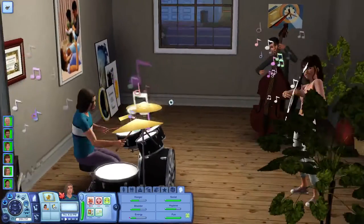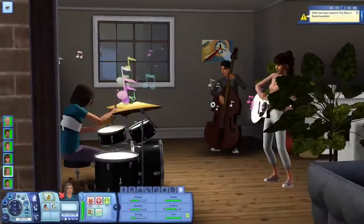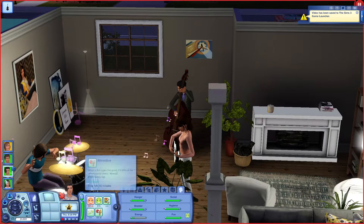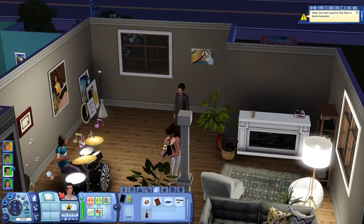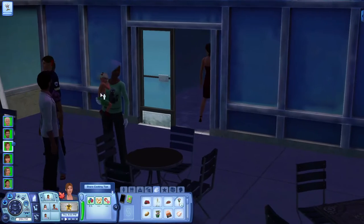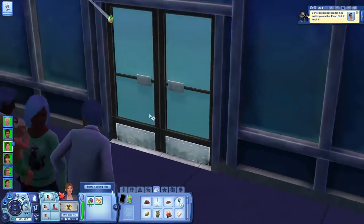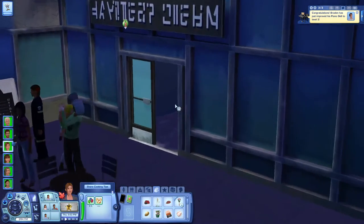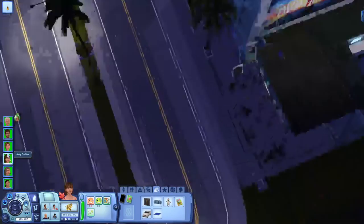I'm quickly going to change Joey into another formal outfit — yeah, I think that's better. So maybe Grace and Brett have a few drinks while on their date at the restaurant, which they don't do that often, and then have maybe a few drinks and go a bit more risky in the bedroom. Look at them playing together — this is so cool! Maybe I should take some screenshots. I want to see if I can switch to him.